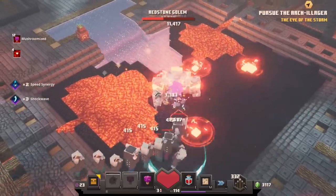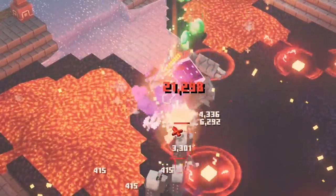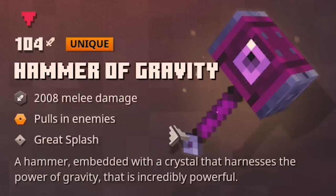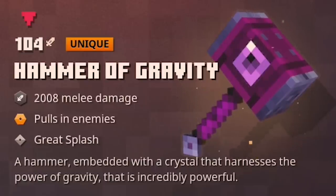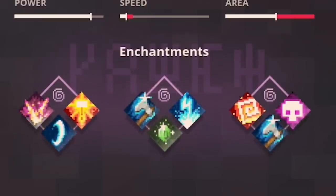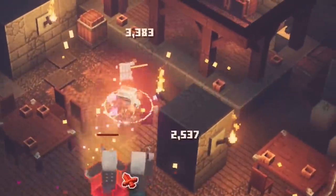This would be a pretty good test of where I'm at power-wise. A redstone golem on max difficulty — already dead. He dropped me a Hammer of Gravity, my favorite hammer. It's level 104, just like my last one was. With all the right enchantments — critical hit, sharpness, radiance — that would be a lot of fun. It just doesn't have that speed or damage that this thing does.